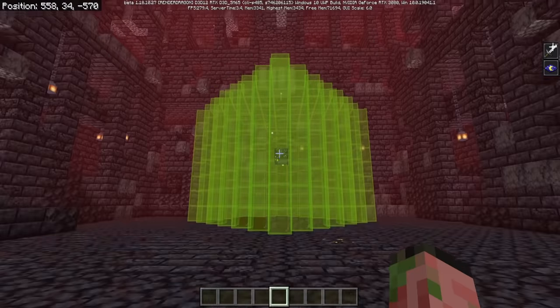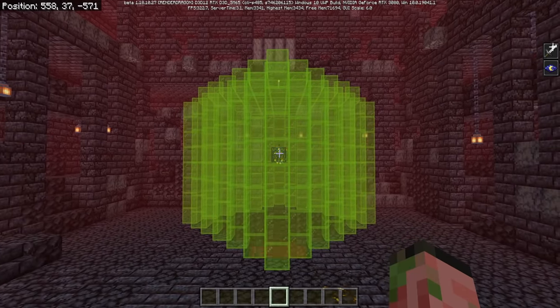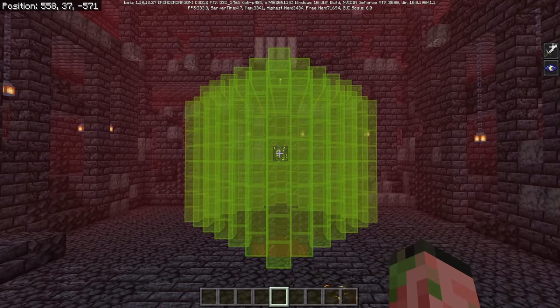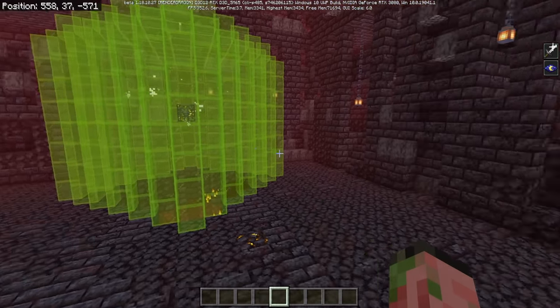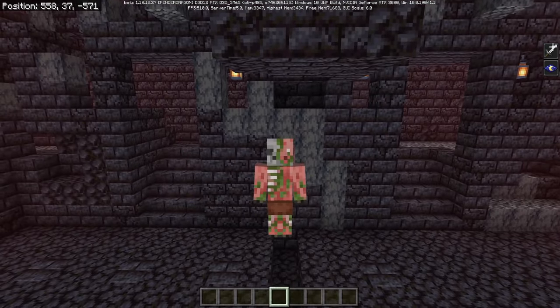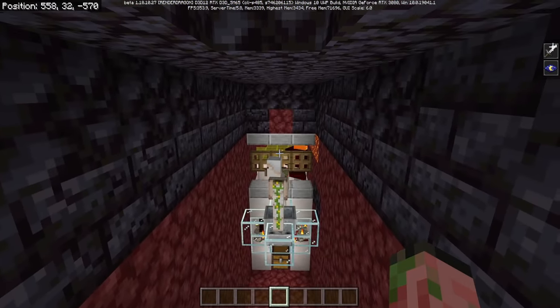Keep in mind that you need to be within 16 blocks of that spawner for it to actually spawn magma cubes. So you might want to build a little mini base here — maybe a furnace array, an enchanter, or whatever you like. Just find something else to do because you don't need to stand there for the farm to work.